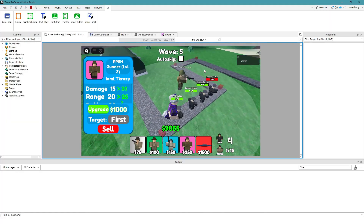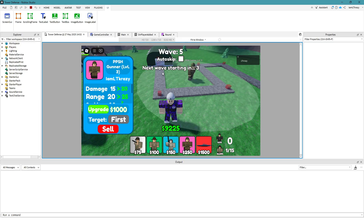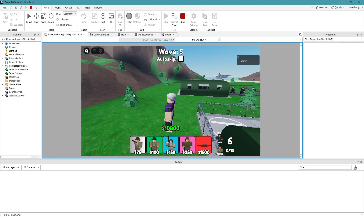I kind of messed with the logic so we start on round five right now, just keep that in mind — it's all working fine. We get to the end, we get the extra money and the reward. The next wave was starting when it shouldn't — the game should just end immediately — we'll fix that. Before, there was a little border at the top where the UI wouldn't touch, but we fixed that too. The end screen looks good now.